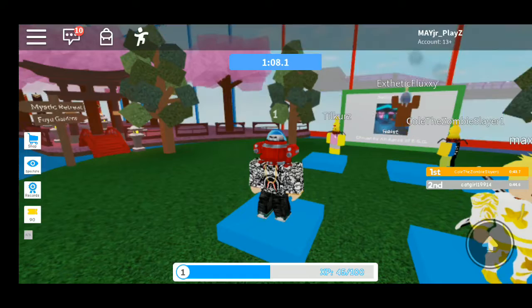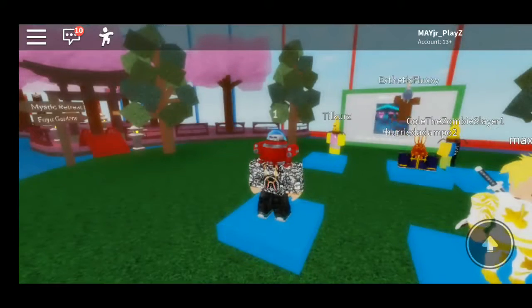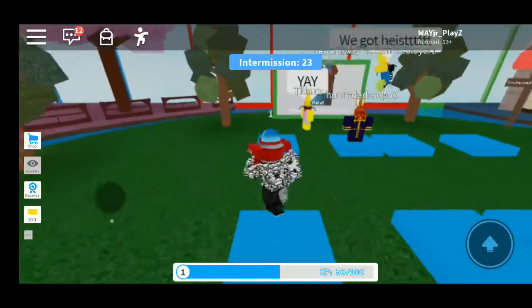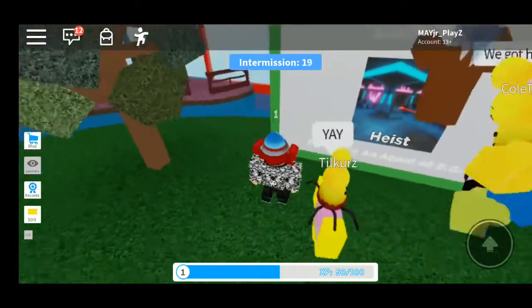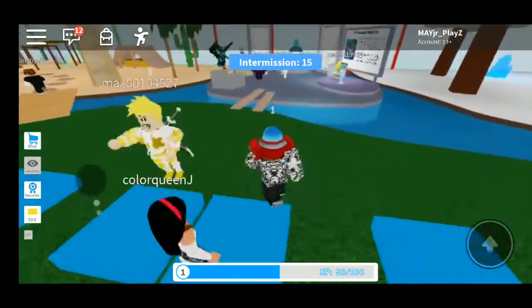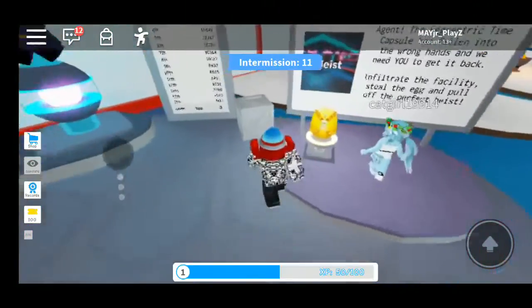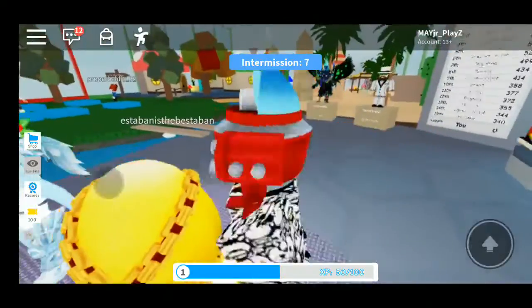Hey guys, welcome back to another video from MeiJr. Today we'll be showing you how to get the egg from Speed Race. The map has to be Heist — it has to be Heist — and it will say 'chosen by an agent of egg.' Here is the egg you'll be getting — top secret mission.